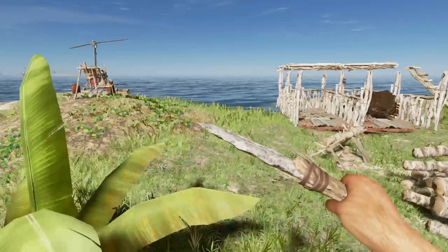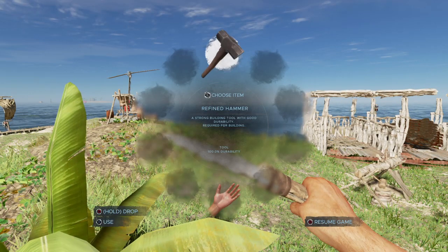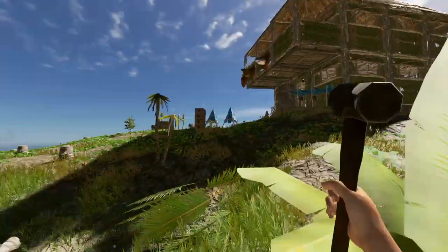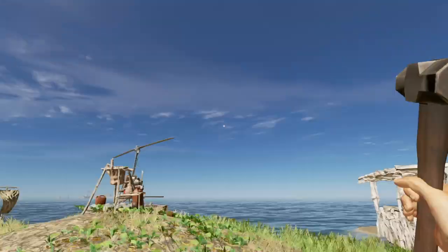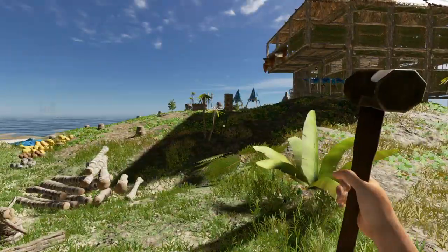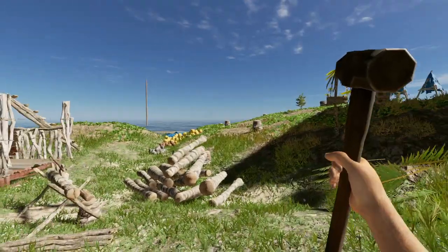There are a couple of requirements you need to build the tower. The first thing is a hammer. You can craft a hammer or you can find refined hammers — they are all over the place. You can find them in every shipwreck, every container. You should find at least one per island.